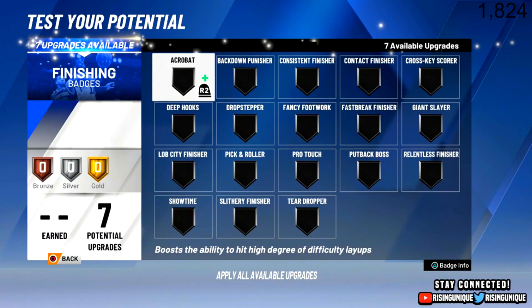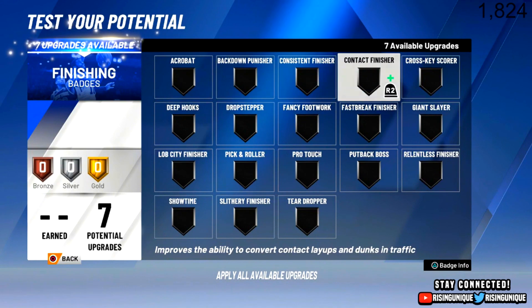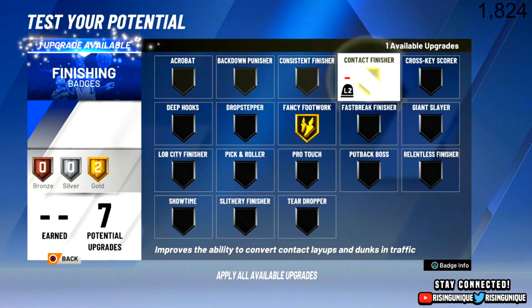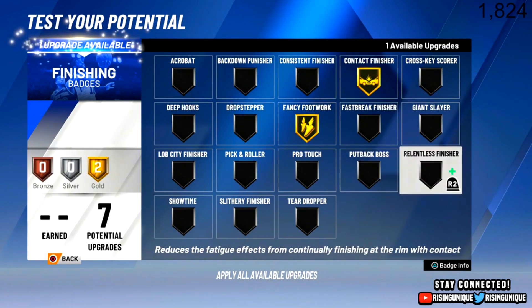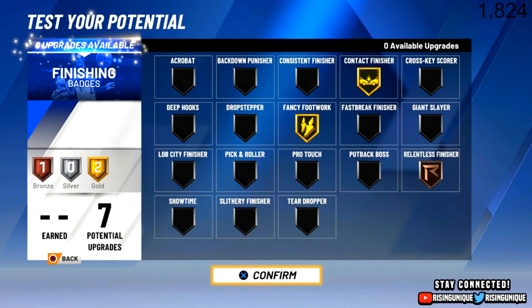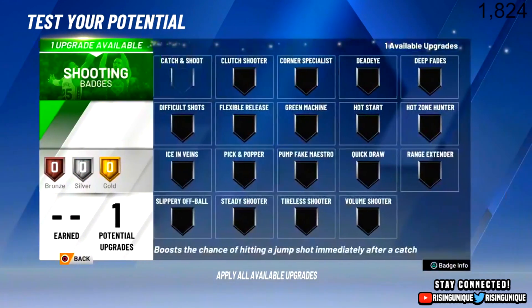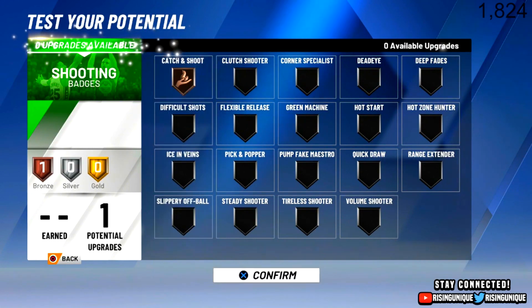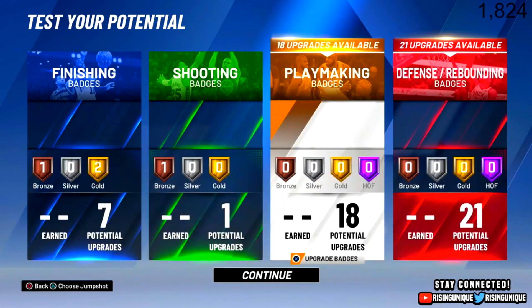For finishing badges, I'm gonna go with Fancy Footwork on Gold, Contact Finisher on Gold, and I'll probably put one finishing badge on Bronze. For shooting badges, he had Catch and Shoot — yeah, he had pretty good catch and shoot.